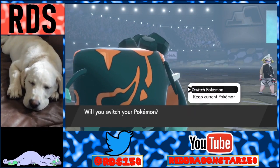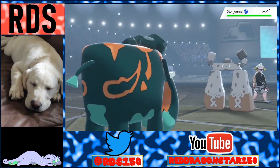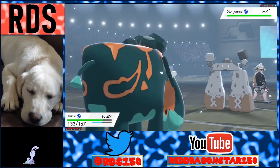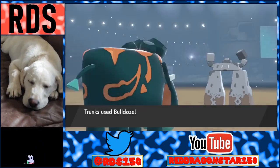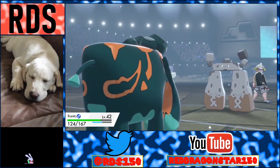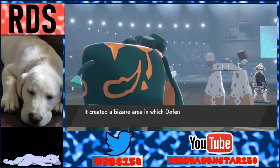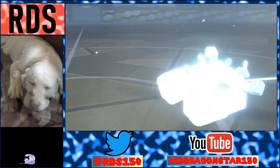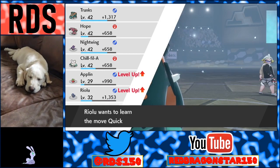Stonjourner — I'm assuming it's Rock type since this whole gym is Rock type. Whoa, look at that guy — it's like a Stonehenge! Bulldoze I guess. Stealth Rock. Oh that didn't even do half health — but that made it half health. Wonder Room — oh wait, that switches Defense and Special Defense. Wait, that destroyed your whole strategy! You're defensive — why would you do that? You are silly as heck.